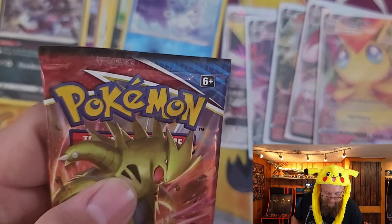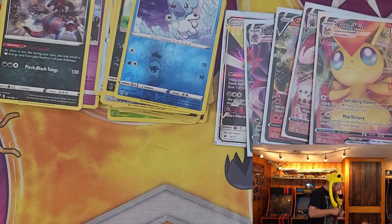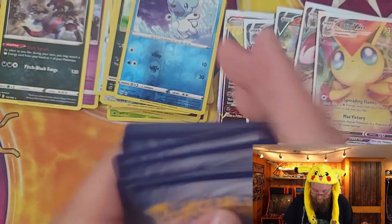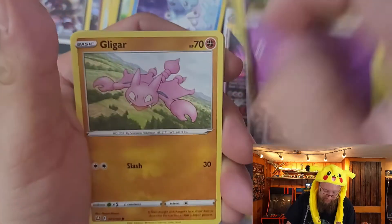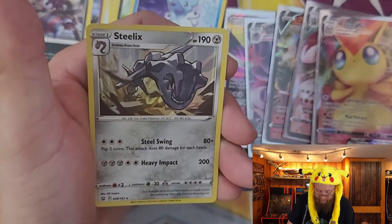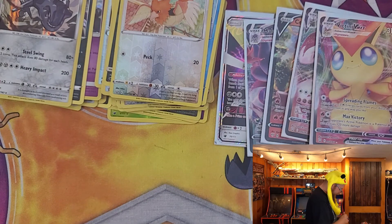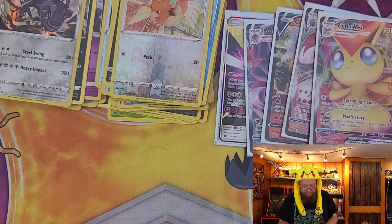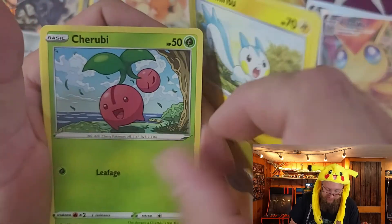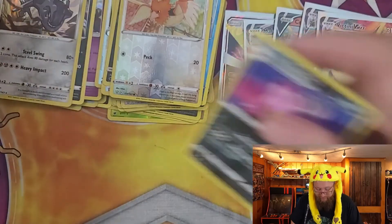Two packs of Battle Styles which actually look a little suspect on top — they both look like that. I got these from a reputable source and they definitely seemed sealed, so let's see what happens. Code card, and we have Honedge, Electabuzz, Baltoy, Gligar, Sneasel, Punchrow, Bruxish, Carnivine, reverse holo Spiritomb, and a Steelix — at least it's a holo. Got a card on the floor! And we got Pachirisu, Cherubi, Minun, Silicobra, Mr. Mime, Mustard, Morpeko, Doublade, reverse holo Slowbro, and a Jellicent for our rare.